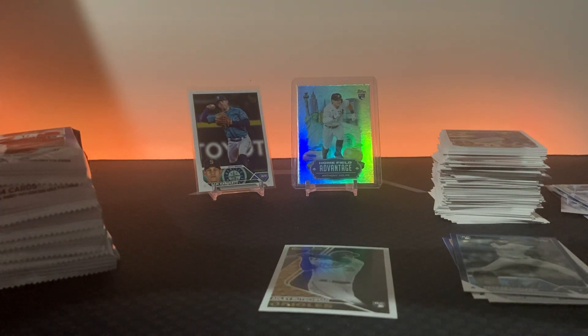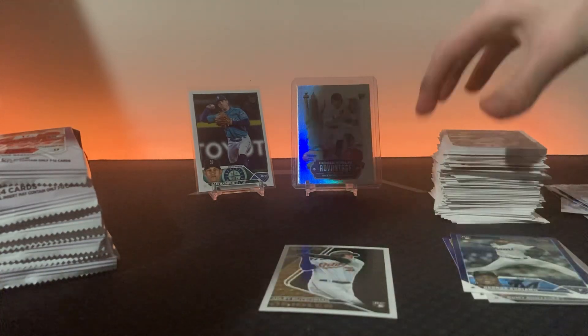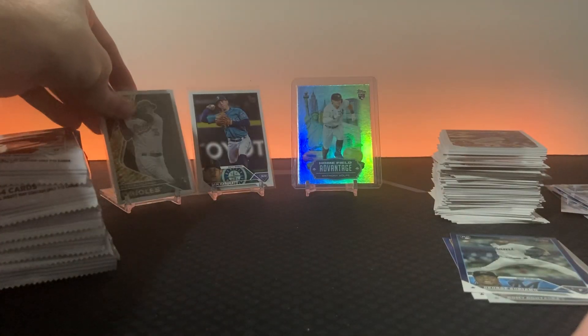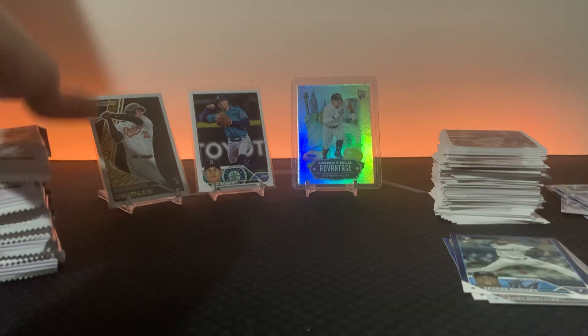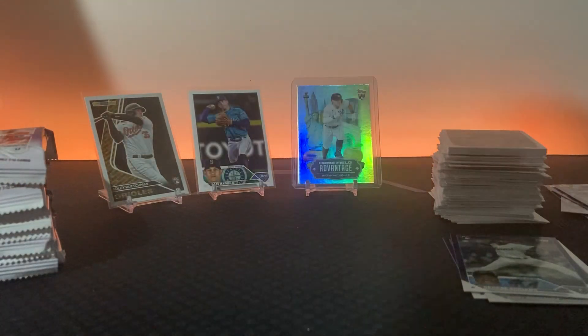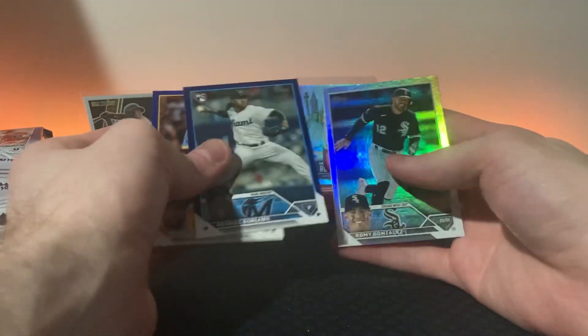I need to fill this thing up. Let's put Adley up there. So yeah, thanks for tuning in everybody - hopefully you liked the video so far, hit that like, subscribe, comment. All right, so we're done with half the box. We got a vintage stock and the Rushman Topps Gold - that's a decent parallel if you hit a rookie, so I'll count that as one. Home Field Advantage of Volpe, two retail blues, and a rainbow.